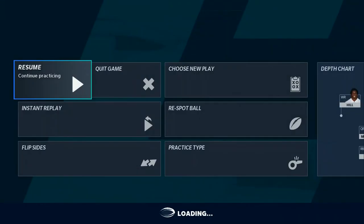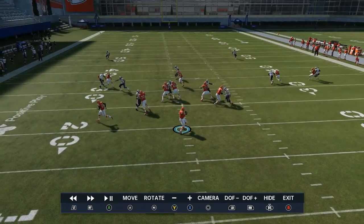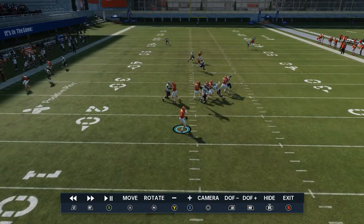Looking at the instant replay again, this is going to be similar. The same routes underneath that beat man in cover zero and cover one are going to beat man in cover two. The only difference is the halfback is going to stay in and block against cover zero. Right there, the deep dig got the most open, so that's probably where you want to go with it.